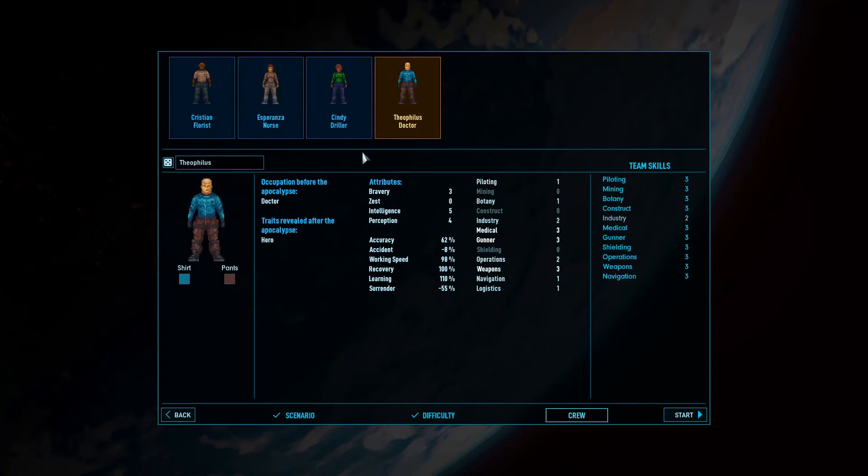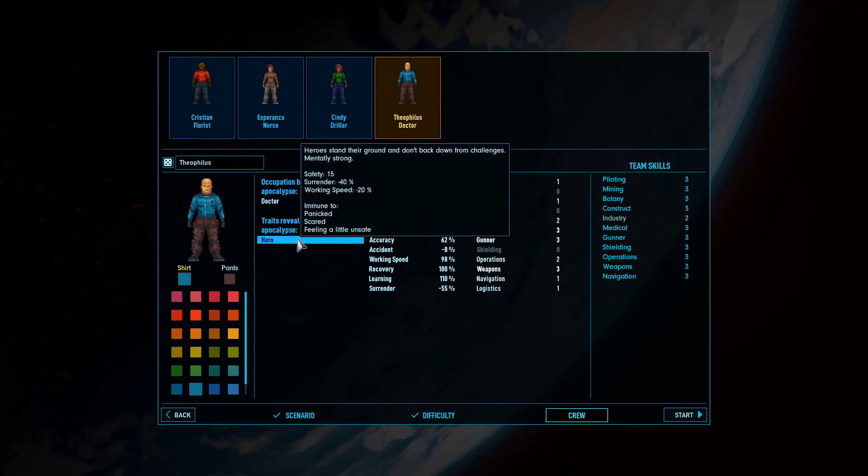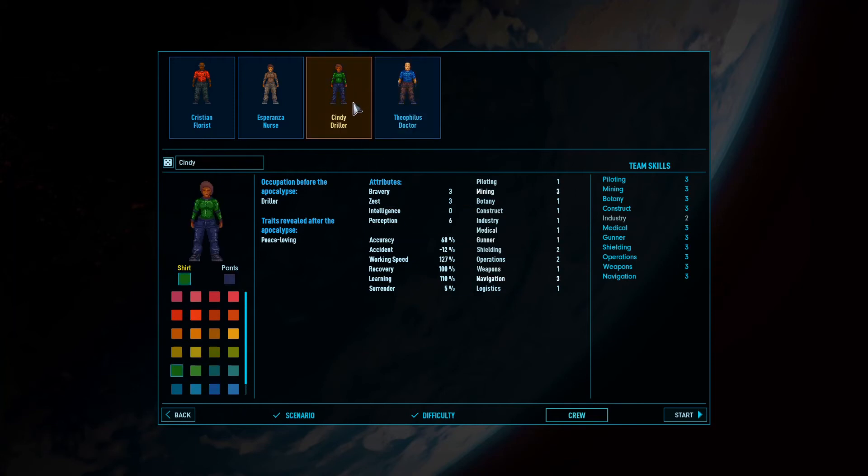I wish I had someone who was good at fighting. Gunner three — looks like three is as high as they go. So we have two gunners, but she's going to be piloting so she can't gun. Shielding, operations, weapons — weapons of three. It looks like we're going to be good. If he's got weapons of three and operations is also three, I'm going to change him to a redshirt — engineering and security. Doctor will keep the blue color, but let's change to a more Star Trek-y blue.